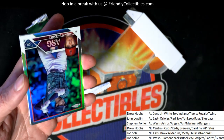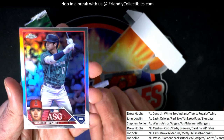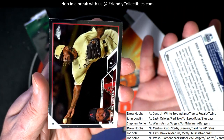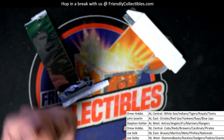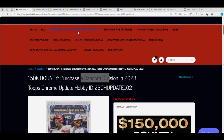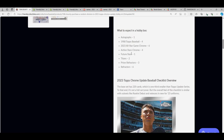Oh looky there — it's an Ohtani! Nice Steven Kay. That is our box break on this update. And I do want to look at this refractor and just see what the heck it was because I couldn't really identify it.